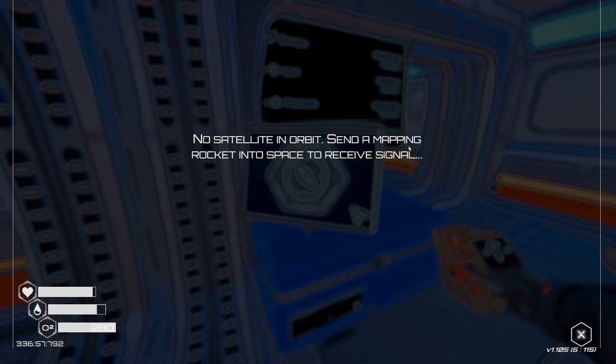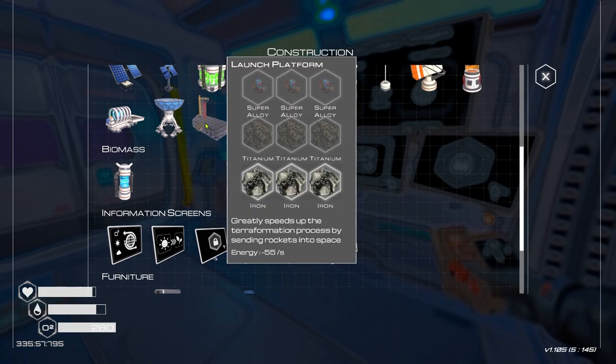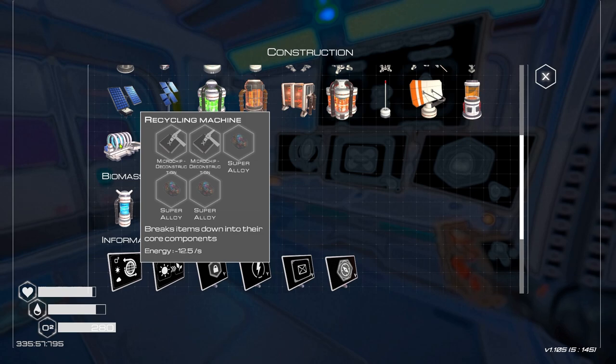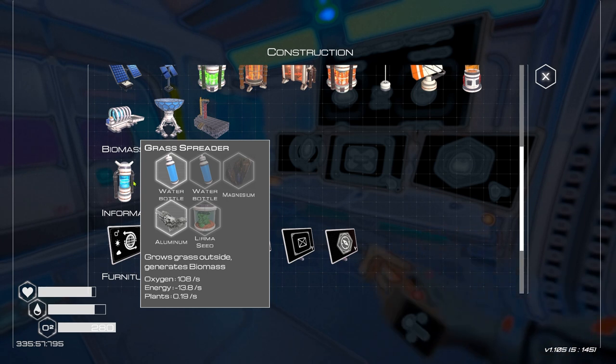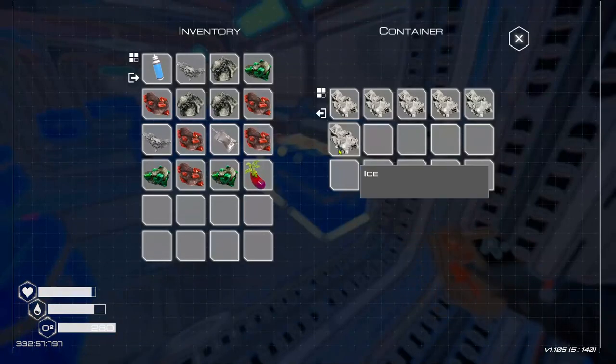Let's have a look at this mapping screen: 'No satellite login - send a mapping rocket into space to receive a signal.' Okay, so we'll have to build the launch platform, which we do have resources for. The recycling machine breaks items down into their core components - that's pretty handy. Now let's look at the grass spreader - we need a water bottle, a lerma seed, and magnesium.